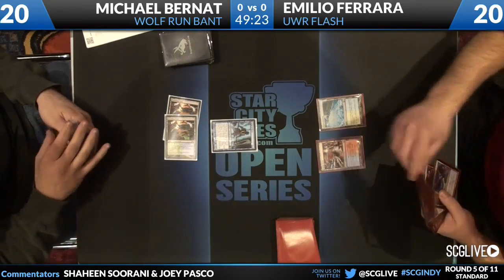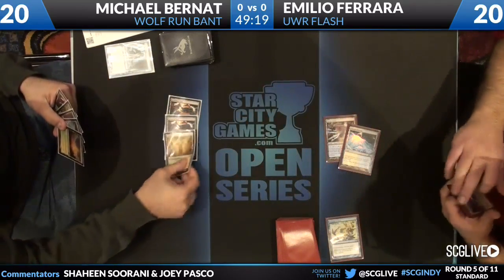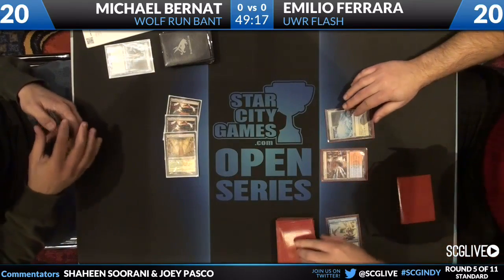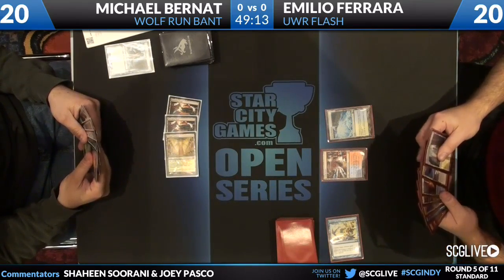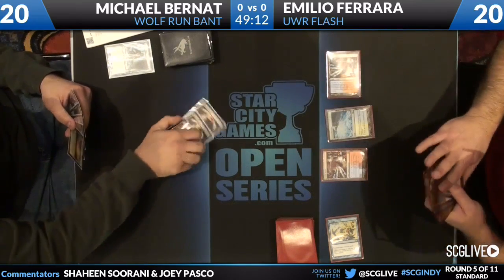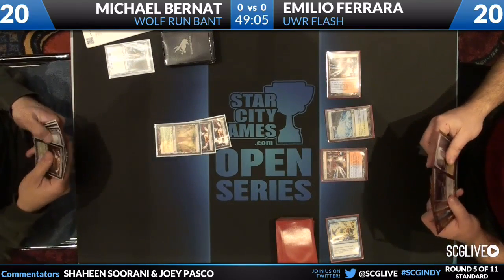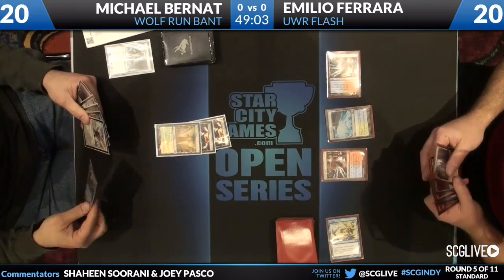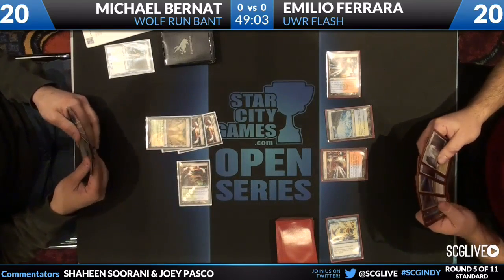Michael has a turn three Augur of Bolas, which is going to eat an Essence Scatter. Temple Garden comes down from Michael, tapped. I don't think I would have done that in about a million years, but we'll see how it goes. Essence Scatter against his Wolfram Bant deck is so good because their creatures are so good — he's got Thragtusk, Angel of Serenity. I don't care how many Caverns he has, there's not enough to name all the types of creatures in this deck.